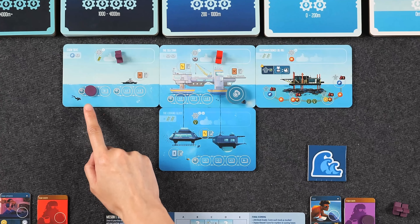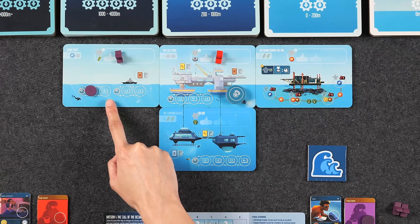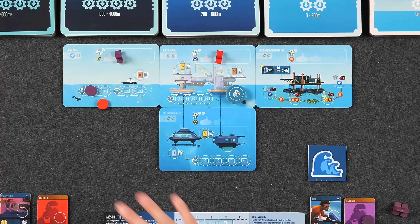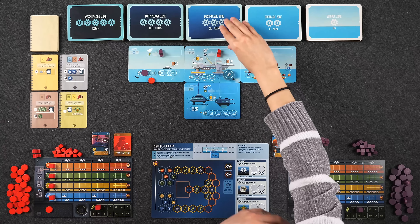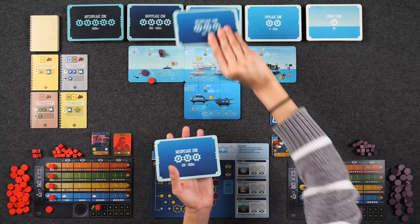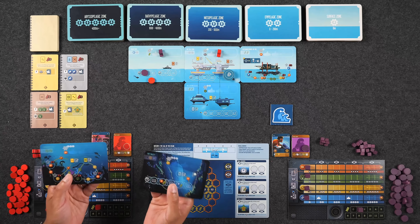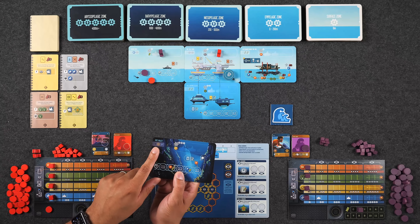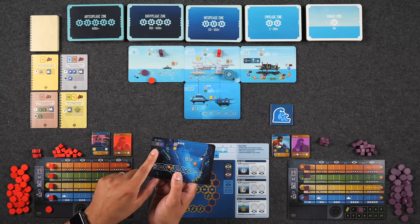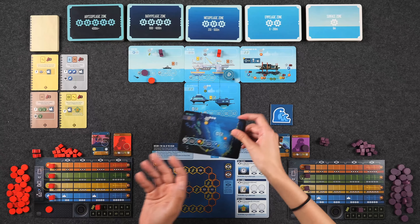The next player who chooses this track for a sonar action has to place their disc on the next spot, allowing them to take a discover action. The discover action allows you to place additional ocean boards onto the main board. In this example, the red player must take two boards from Ocean Zones 3 or deeper — you can take both from the same stack or mix and match as long as it fits the requirement. The one you don't keep goes underneath its designated stack, and the discovered tile has a discovery bonus at the top left that the discovering player takes.